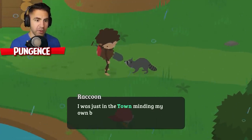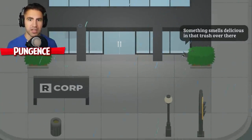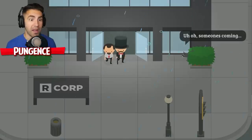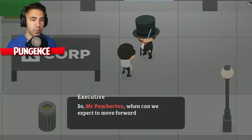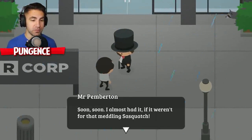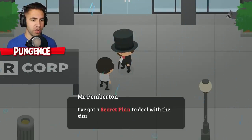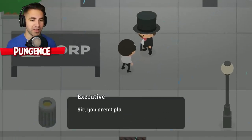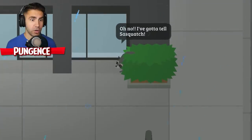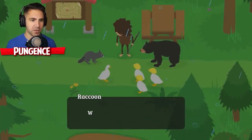Sasquatch, we got a big problem. I was just in town minding my own business when I heard something bad - get all the animals together and I'll tell you what happened. R Corp. Something smells delicious in that trash over there. Raccoon was at R Corp, just wanted to get something out of the trash. It's the top hat guy - Mr. Pemberton! 'When can we expect to move forward on the park development project?' 'Soon - I almost had it if it weren't for that meddling Sasquatch. I'll get my hands on that park if it's the last thing I do. I've got a secret plan locked away in my office.' 'You aren't planning on doing anything illegal, are you?' I don't like this guy. He's got a secret plan hiding in his office - that guy is up to something and we gotta stop him.